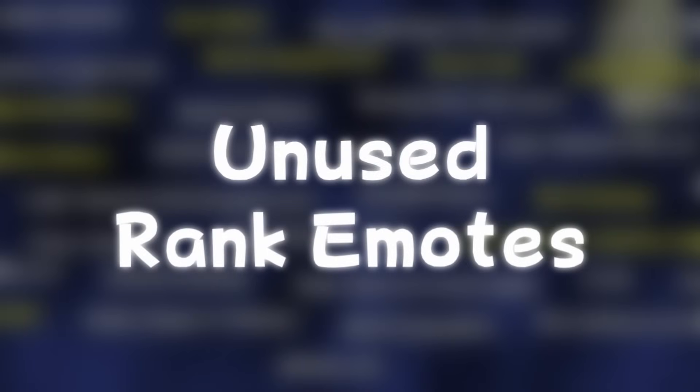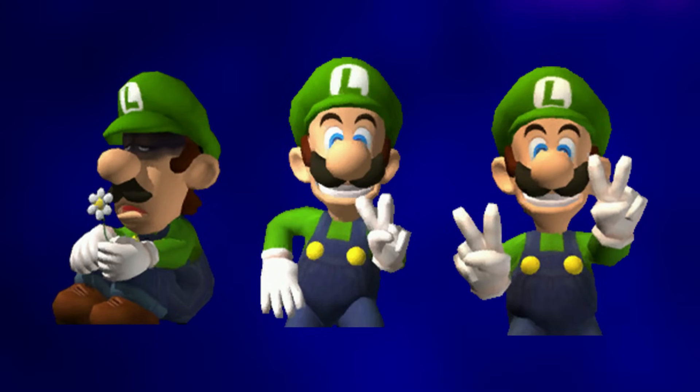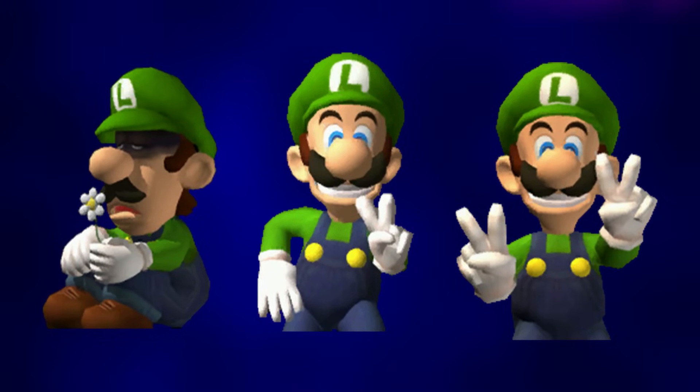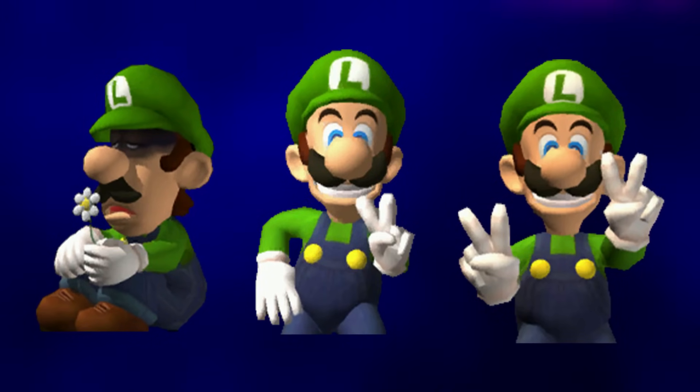Unused Rank Emotes: these three unused graphics, most likely intended for the ranking system, show what it might have looked like when getting the lowest, good, and best possible rank. That Luigi one for the lowest rank is interesting, to say the least.